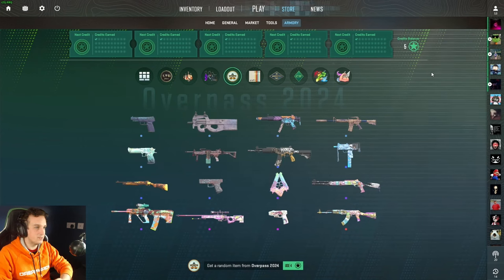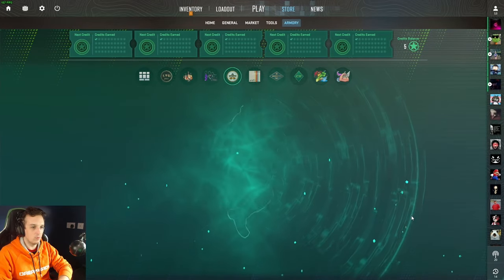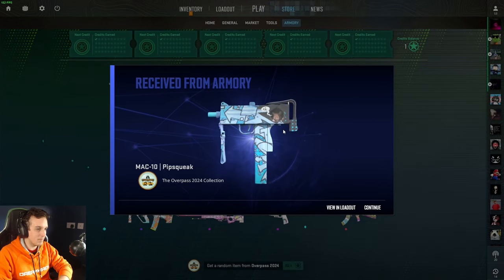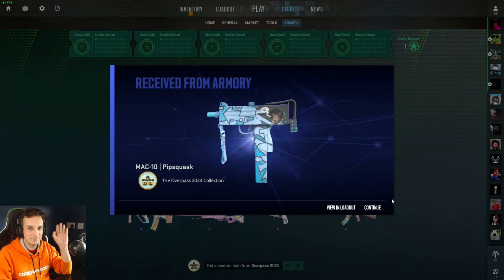Since this is a case opening channel, I've just activated all five of my passes which gives me five credits - let's use them on the Overpass 2024 collection and see what we get. There's even a little animation... we got a MAC-10 Pipsqueak! Not the worst drop. And I get a bousy. Bye.